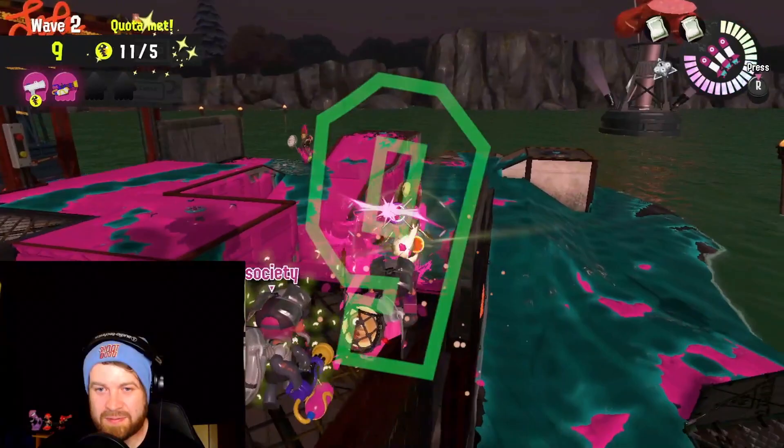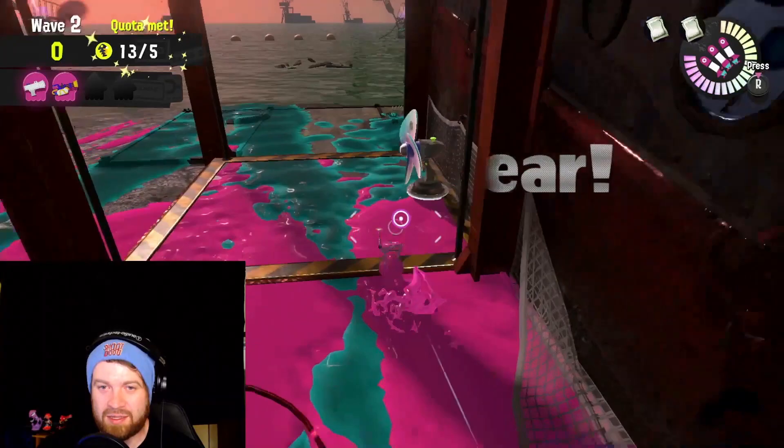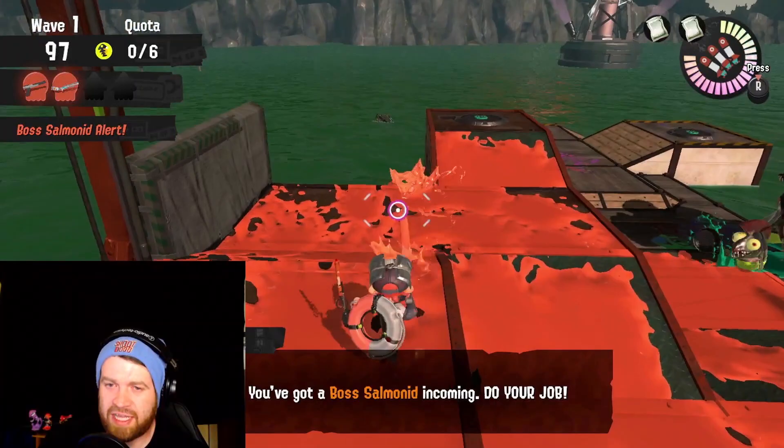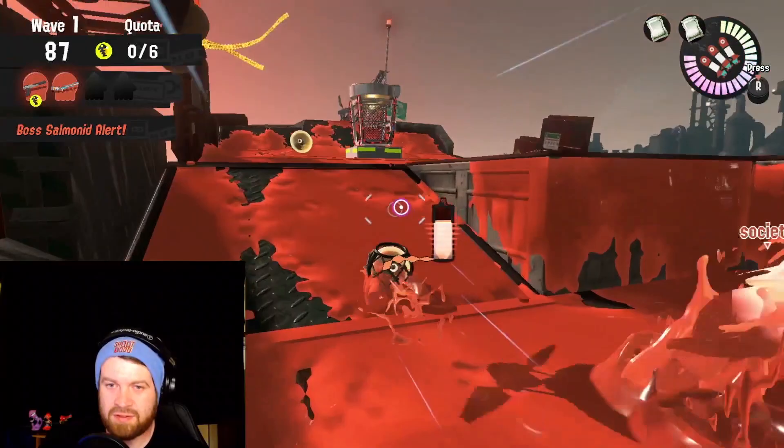Try to be aware of where that second Griller is, and try to be aware of where the Smallfry are coming from. You have to play Griller waves super tight, but as long as you can get that Griller all the way to the basket, it makes it that much easier to reach quota on this stage. One other helpful thing: on a normal tide, whenever you jump onto the elevators — whether or not that elevator is in movement — the Griller will change who it is targeting. So be aware of when you're jumping onto that elevator, as it might turn all the Grillers towards your teammates and wipe them really quickly. That's why it's best to keep your strategies tight and not jump down to the lower shoreline.